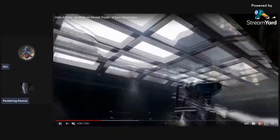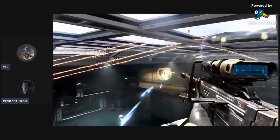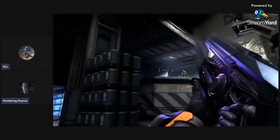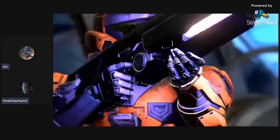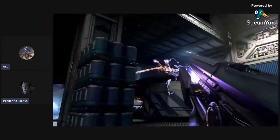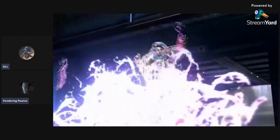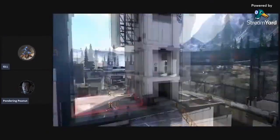You can use the grapple hook to fly, so that means it's got to have no fall damage because you'd die otherwise. There's no ground pound either, because you would have ground pounded them. It's like a scattershot — yeah, and then he dies like a Promethean.